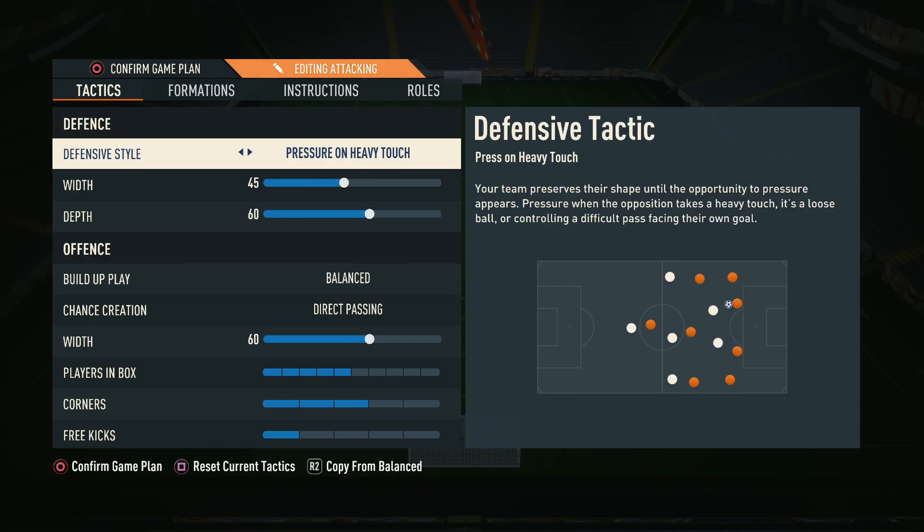When it comes to tactics, something we like to play with now is pressure on heavy touch, which means we press in certain scenarios. We found that on balanced it made it a little too easy for opponents to play out. We like to press in certain situations because it is relevant — you do want to win the ball back in moments that don't expose you too much.